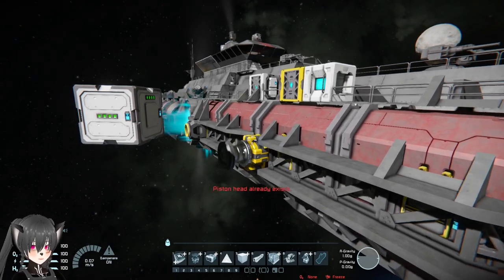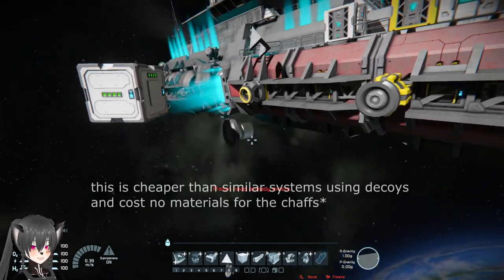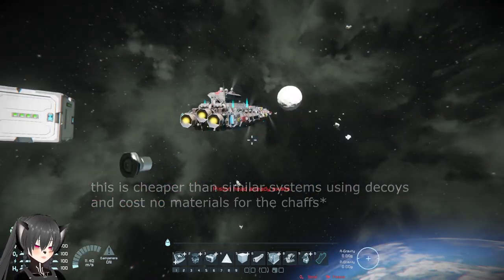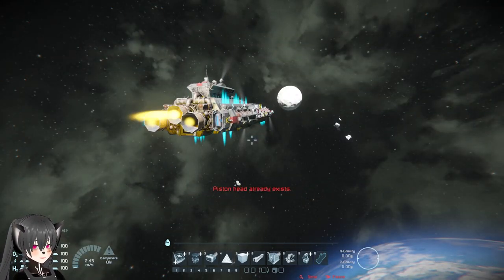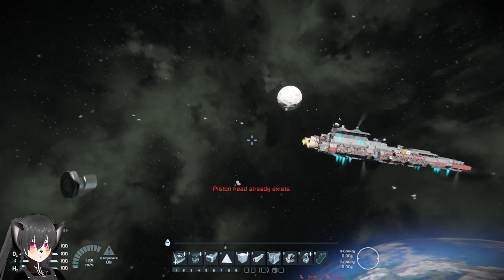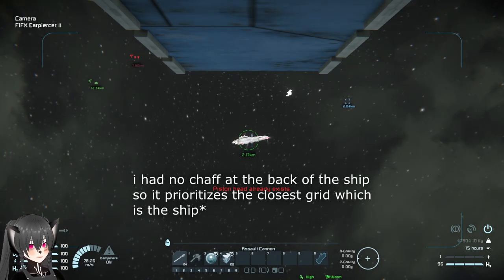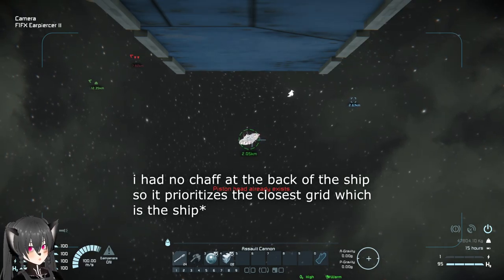There we go — you guys can see that the CHAFF system is working. Alright, so I'm going to spawn an enemy ship now and we can see how it looks from the enemy's perspective. We're flying the enemy ship now and we're going to get within the weapon lock-on range.